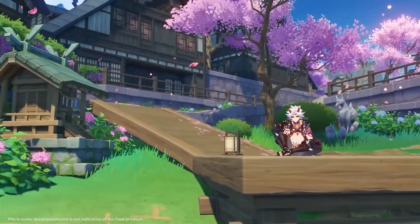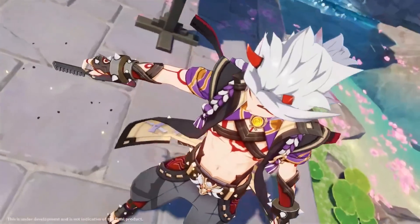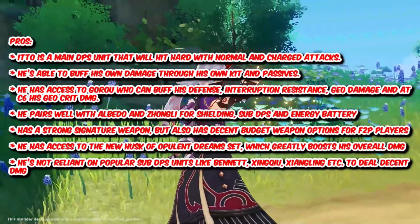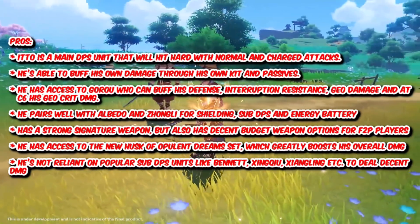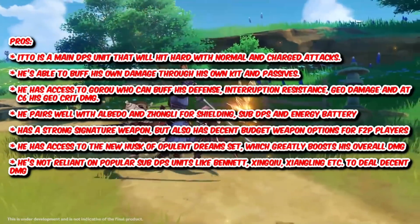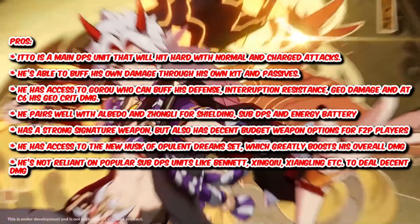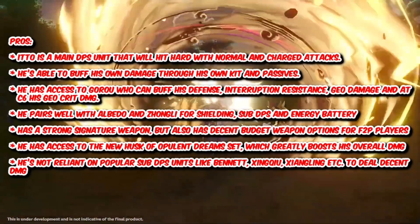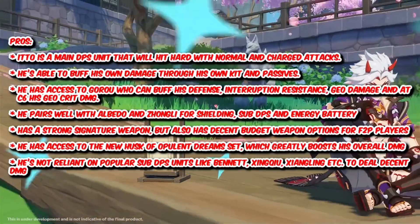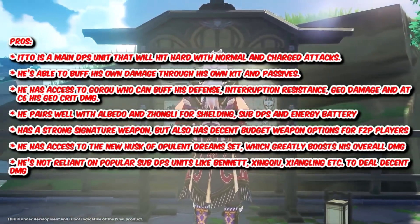Okay, so now we've covered Itto's kit, his possible team comps, weapons, and artifacts. Let's break things down in terms of positives and negatives. For positives: Itto is a main DPS unit that will hit very hard and burst down his enemies with his normal and charged attacks. He's able to buff his own damage through his own kit and passives. He has access to Gorou who can buff his defense, interruption resistance, and Geo damage, as well as buffing his Geo crit damage at C6. He pairs very well with Albedo and Zhongli for shielding, sub DPS, and energy battery. He has a strong signature weapon but also has decent budget options for free-to-play players. He has access to the Husk of Opulent Dreams set which greatly boosts his overall damage. And he's not reliant on popular sub DPS units like Bennett, Xingqiu, Shenhe, etc. to deal a lot of damage.